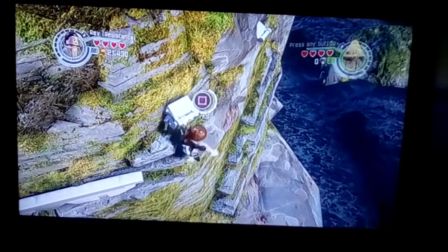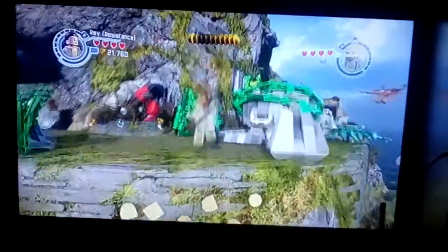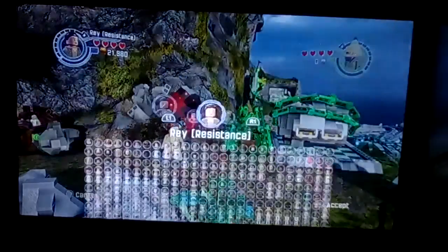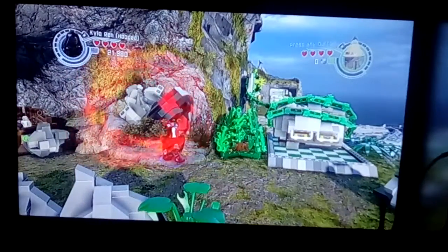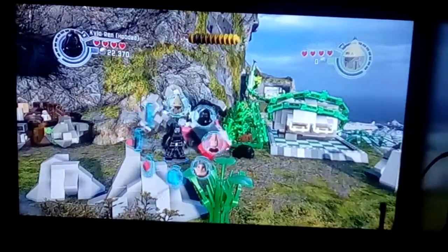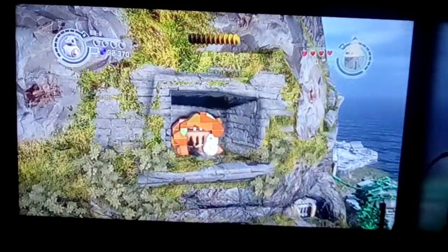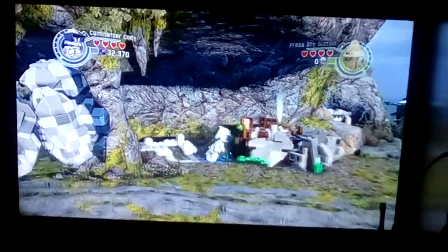Right here when you get to this point you have to press Square like crazy until you get to where you want to go. The next mini kit location requires us to equip Kylo Ren and break that up with the dark side of the Force. Then equip a very small character — I'm going with BB-8 — let him go in there, get that, then go back as Commander Cody.